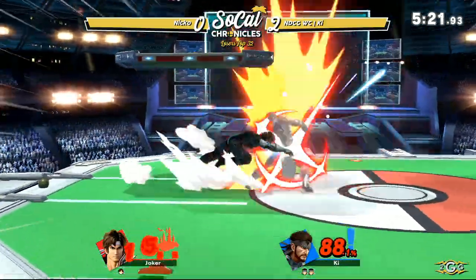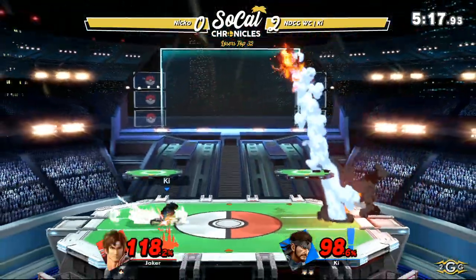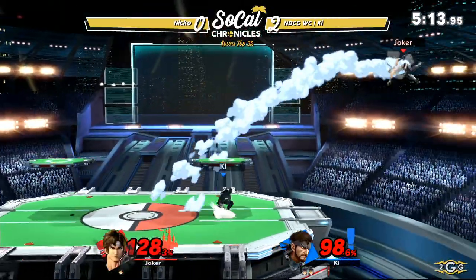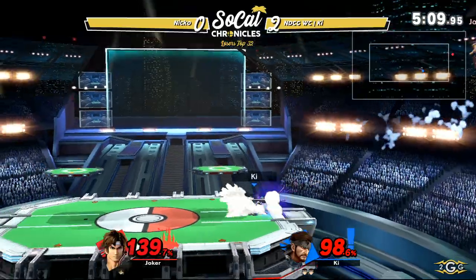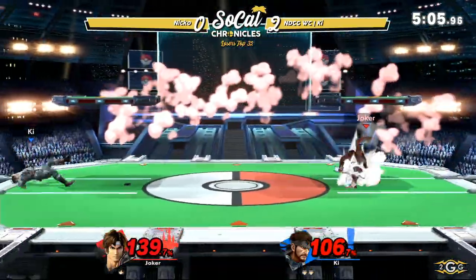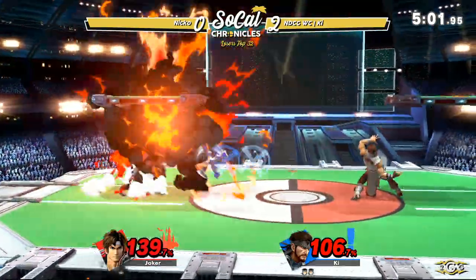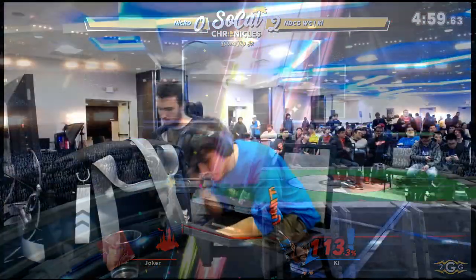The explosions — Ki will take those trades any day, already taking Nico to 94 percent. Richter isn't looking like the answer for the Snake matchup, and he can't get the startup on these projectiles in time. It's really difficult when there are two grenades, a Nikita, and a C4 to watch out for. Nico gets grabbed and put off stage again — not too many options left. A forward air gives him back a little bit of control. He puts another C4 down — I didn't even see that one.